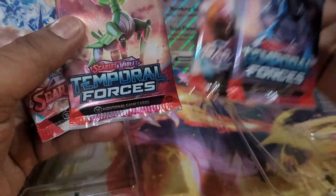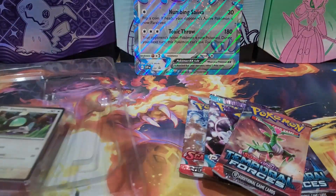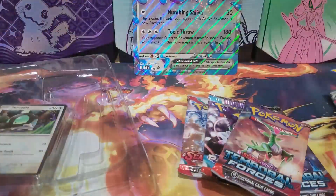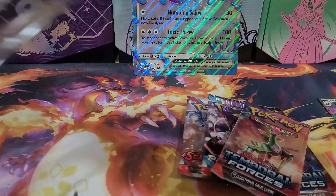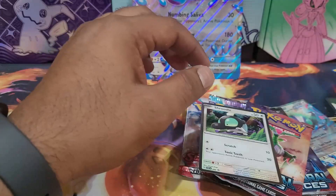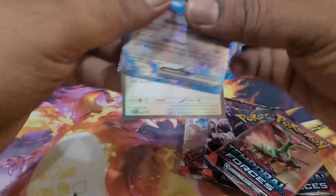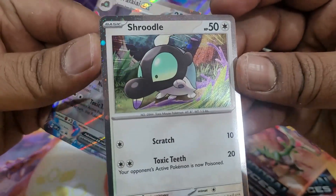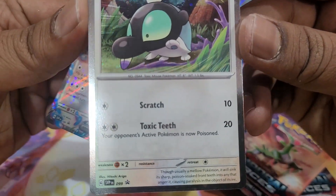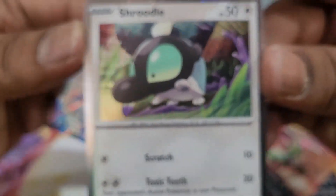We have the packs — two Temporal Forces, a Scarlet, and a Paradox Rift. We check out the promos. He's got a code card. This is the Shruddle — which is also a promo, so this was not in any set. That's quite interesting.